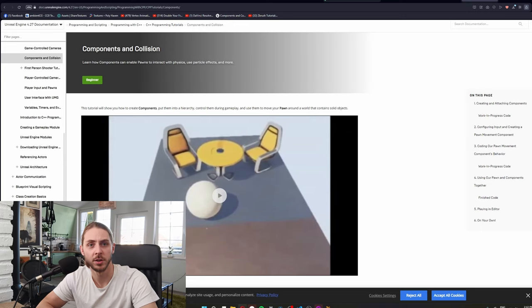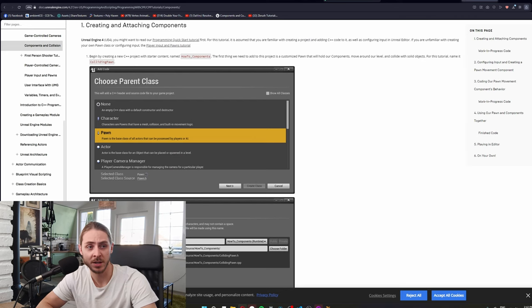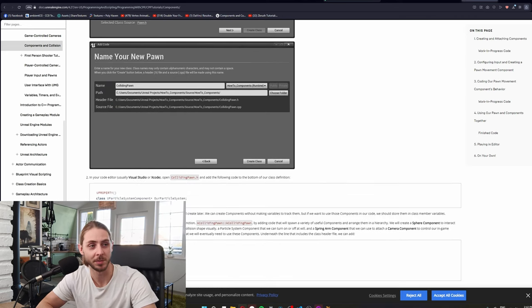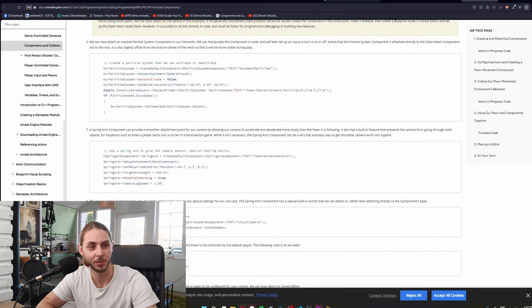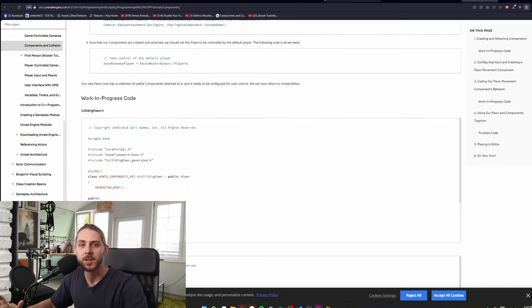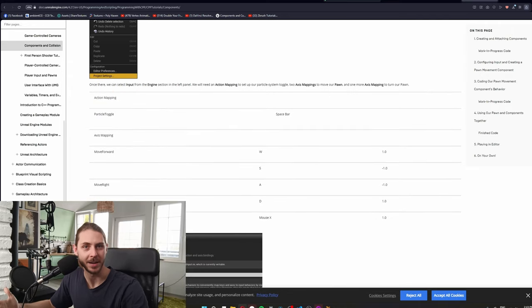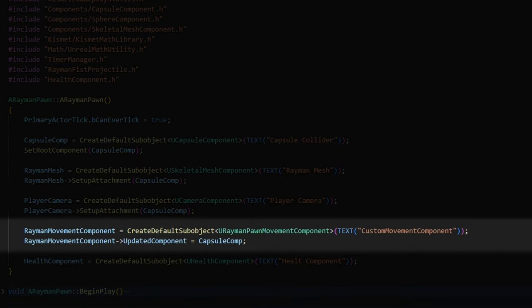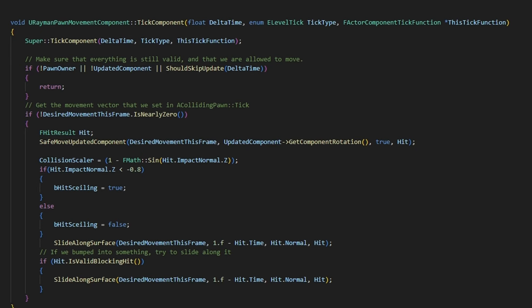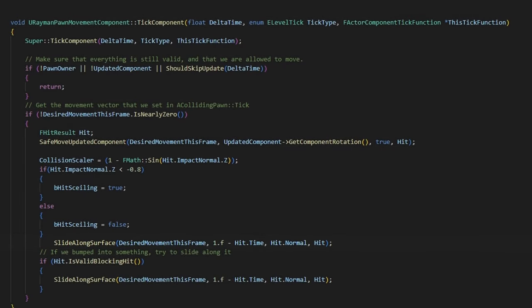There's even a tutorial on the Unreal Engine documentation page on how to use it. Unfortunately I think it's just C++, so I actually lucked out that I decided to make this pawn in C++. This is the only place in the whole project where actually using C++ was more beneficial to me than not — though I just want to say I'm bad at C++, not that it's bad. Coming back to the beginning of the video, that's why I have a movement component in my constructor, and then in the movement component I have the slide along surface function.